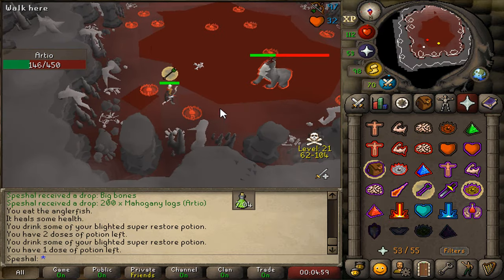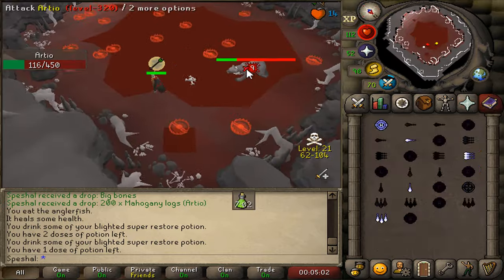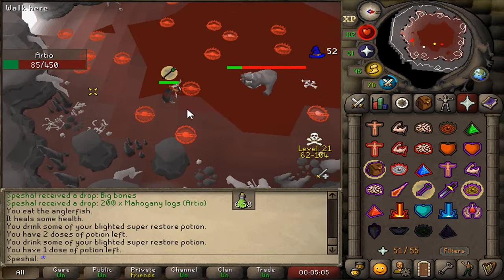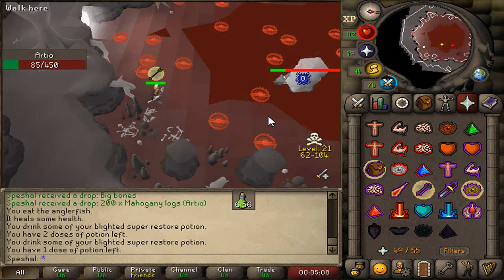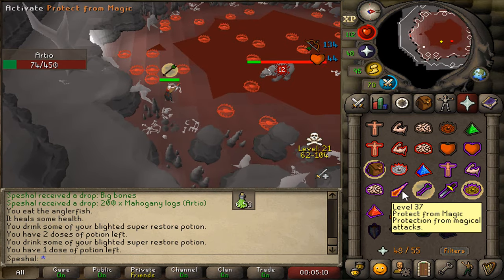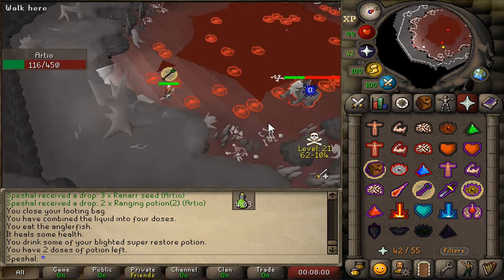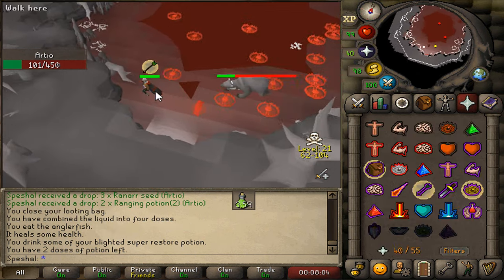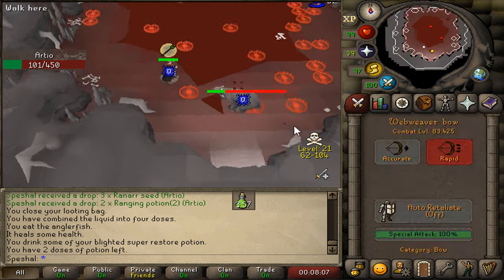When Ardeo gets down to 66% health, he will throw out red bear traps in random locations throughout the room. Try not to step into these traps as they will hold you in place for a few seconds. You can avoid getting caught by standing next to a trap before stepping over it — simply stand adjacent to the trap before you click over it, and you can do this from any side or even corner to corner. However, if you run across the room without stopping before the trap, you will get caught in it.